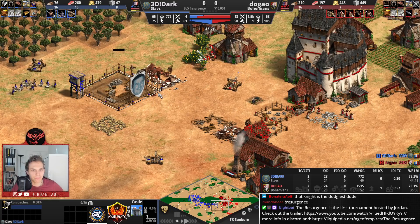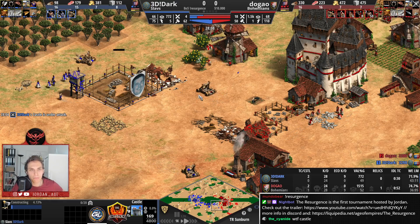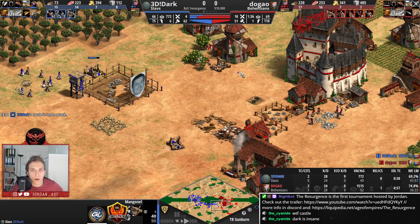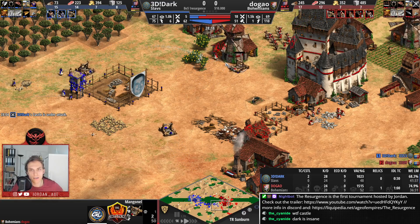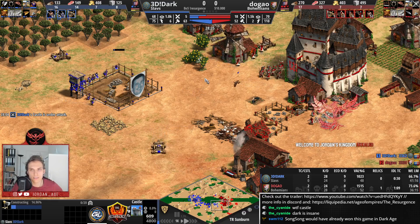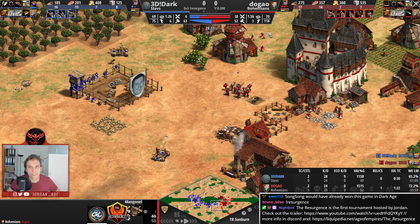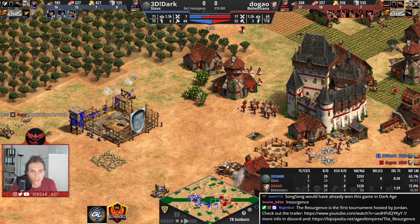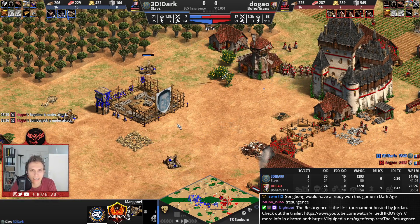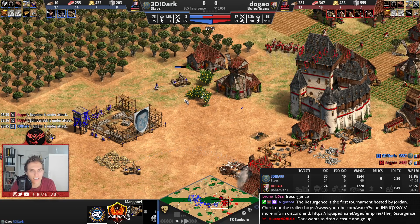There's a castle going to be built here, and Dugao was not paying attention — he could have maybe denied that castle. How did that one not die? Dark needs to repair that manganel. Dark has come up clutch in this situation and is able to get this castle up. The manganel is going to bite the dust — there's nothing he can do against that castle.